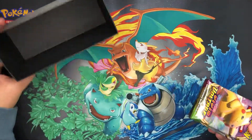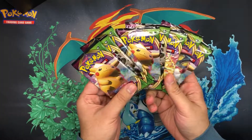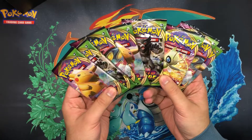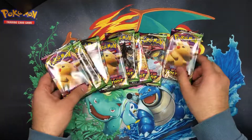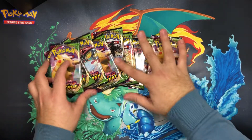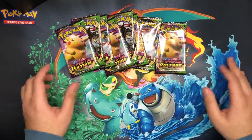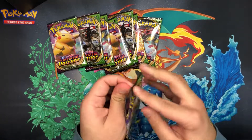Unfortunately, with this being a main set, there's no promo card and only 8 booster packs rather than the 10. But that's absolutely fine. So we've got 3 Pikachu packs, 2 Zarudes, 1 Celebi, and 2 Orbeetle packs. I'm not going to do it in any particular order — we'll just start on the right side and work our way left.